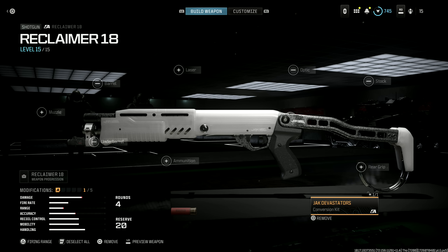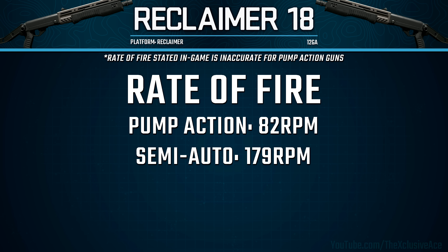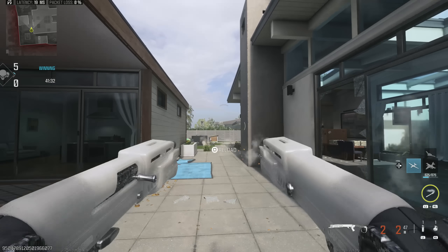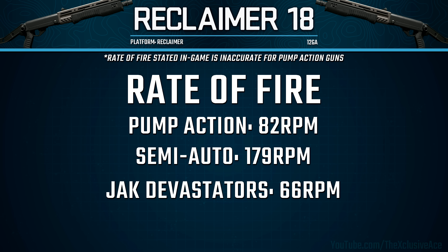You are going to be limited in that area, but let's get into some specific stats. Starting with rate of fire — with the base Reclaimer 18 in pump action it fires at 82 rounds per minute. In semi-auto, which you can swap to on the fly, that increases all the way up to 179 rounds per minute. However, when you put the Jack Devastators kit on, you are locked to one fire mode and it fires at 66 rounds per minute — noticeably slower than even the pump action mode.